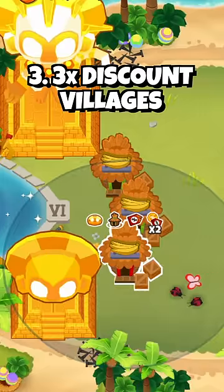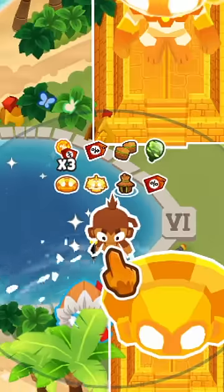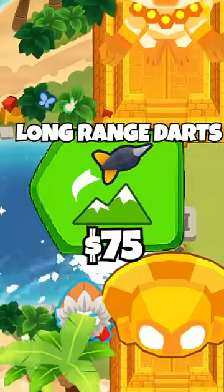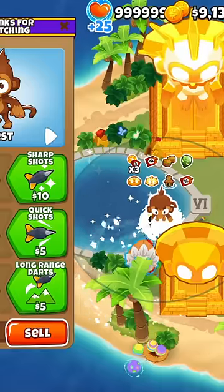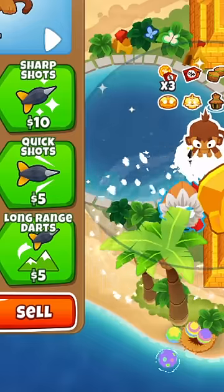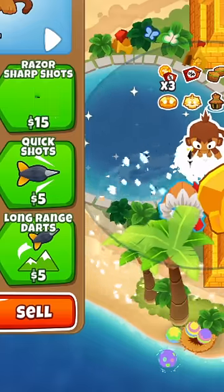Next up we're getting three discount villages, and the stage is set for the star of the show: the dart monkey. We're going after the long-range darts upgrade, which initially costs 75 dollars, but after doing all this it still costs five dollars. In order to make it go to zero, we're going to upgrade the dart to any third tier to activate the 'Come On Everybody' monkey knowledge.